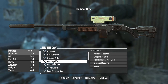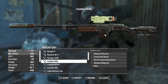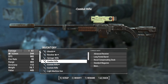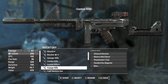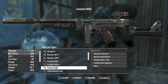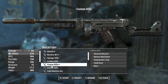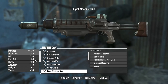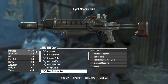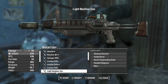The combat rifle is set up as snipy as I can with a tiny magazine - range 403, damage 112, 61 critical. The custom rifle is similar but 329 range, 103 damage - definitely a closer range weapon. The light machine gun has range 403, damage 113, but 70 critical, so nine more damage than the combat rifle. Nine damage is nine damage, especially boosted with sneak and crits. This thing is very stable but has a problem I'll come back to.